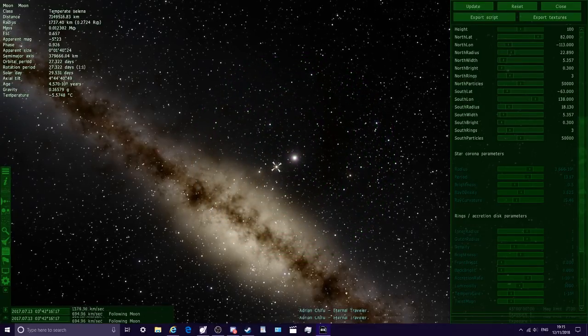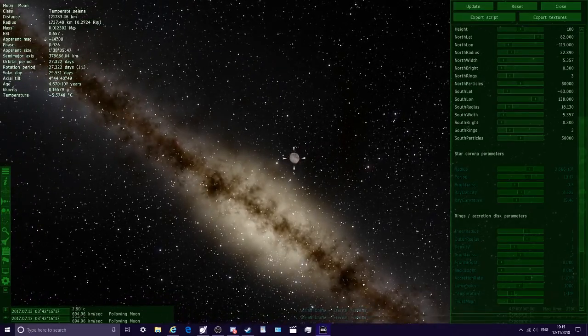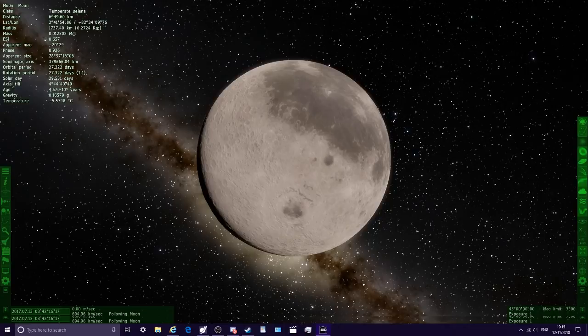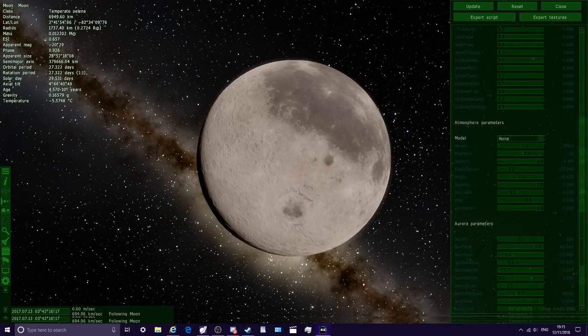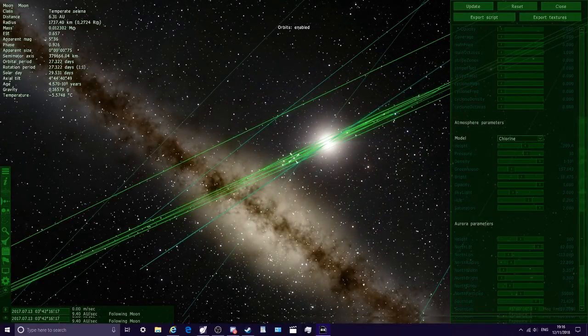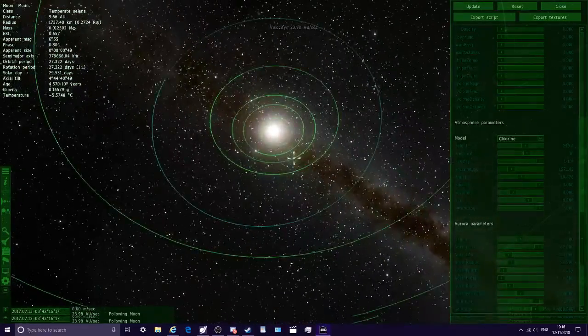Can we customise the moon as well? There it is. It's like Mercury — no atmosphere — so there's not much to do with it. Let's go back to orbit mode and head to Mars next.